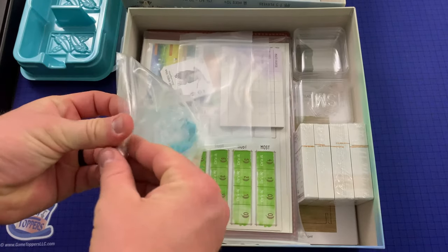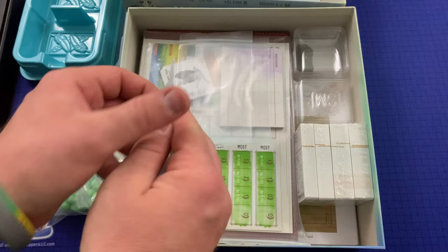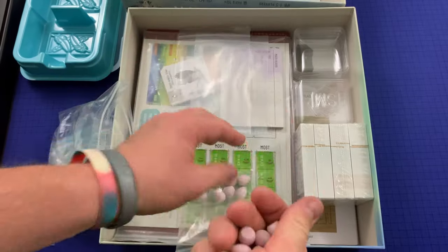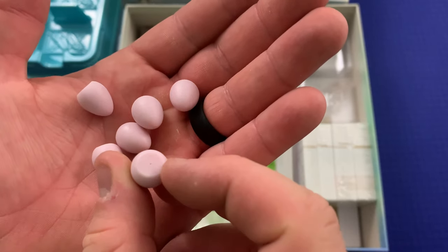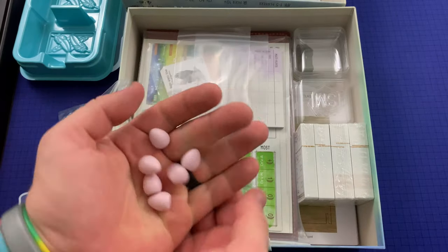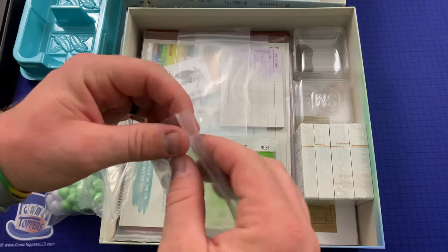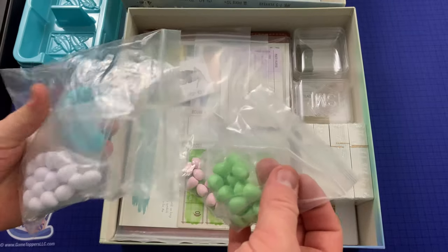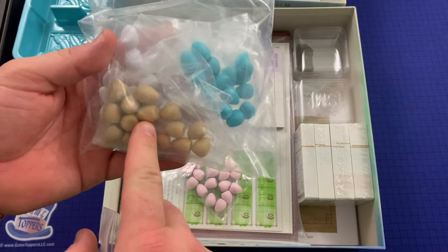And here we've got a bunch of different eggs. Let's pull these out real quick. I'm not sure if these are wooden or not — yeah, they're plastic. They're very smooth. So these are plastic eggs with a really nice smooth feel to them. Pretty cool. You've got pink, green, white, blue, and kind of a gold or brown color there.